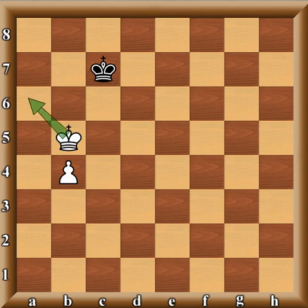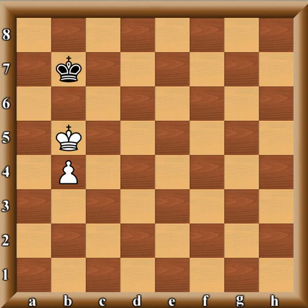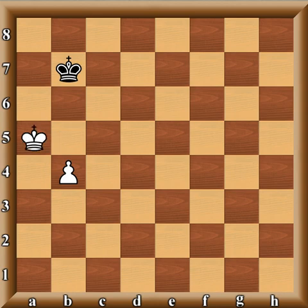Either way black moves, white will gain access to one of the key squares. If black goes to king c7, white jumps to a6. If black goes the other way to a7, white gains access to the c6 square. That is a win for white.